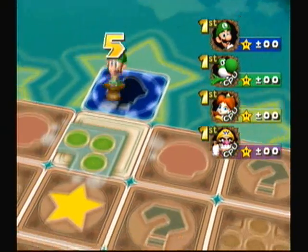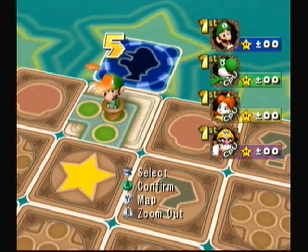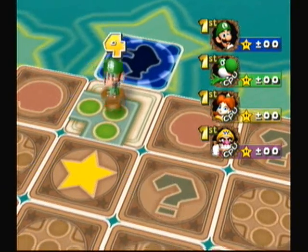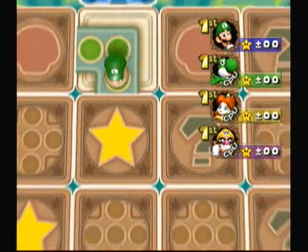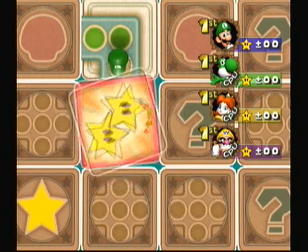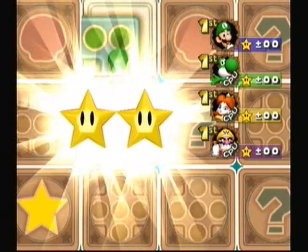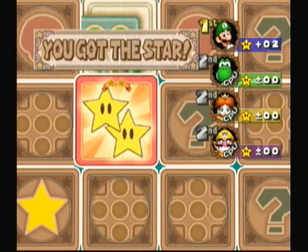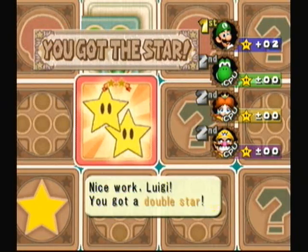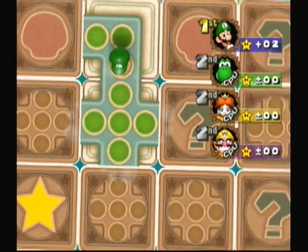Now when you get on a space you'll uncover it and see which way you can go. Thankfully this space opened up to a star, so I want to go ahead and get it — hopefully it's not a Z star. Whoa, it's two stars! What a great start. In my practice run I got like two Z stars in the game, so I lost really badly.